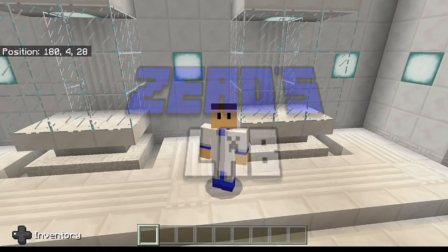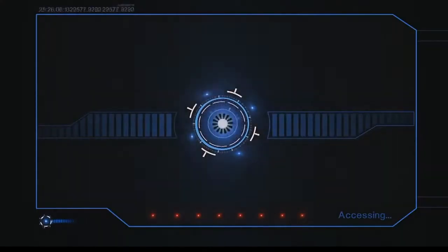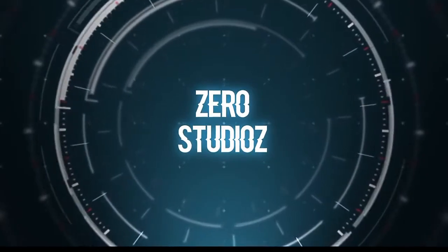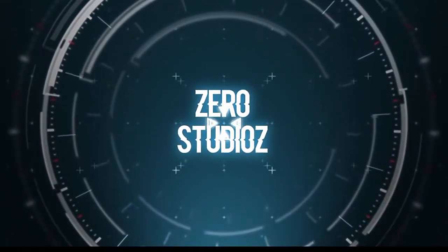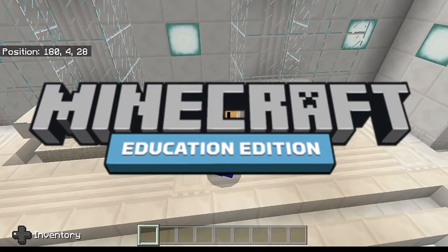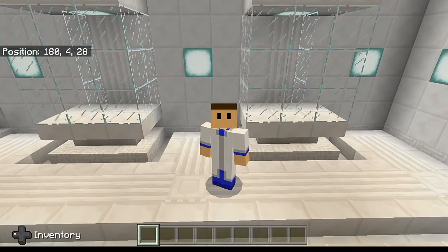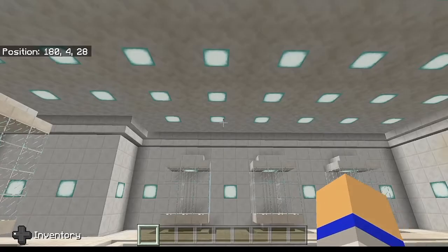What's up agents? Zero here, welcome back to the lab. Today I'm going to be showing you guys how to make sparklers inside of Minecraft. This is of course using the Education Edition, which is built directly into the game. You do not have to download anything specific in order to gain access to this. I'm going to be doing this tutorial in a reverse order from the other Education Edition tutorials I've done in the past, and there is a particular reason for that. So let's go ahead and get started.